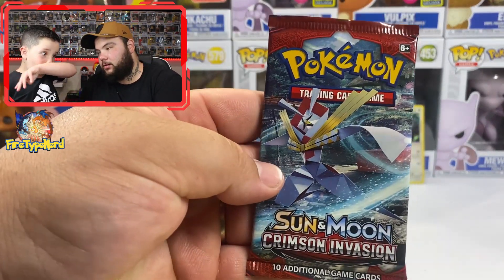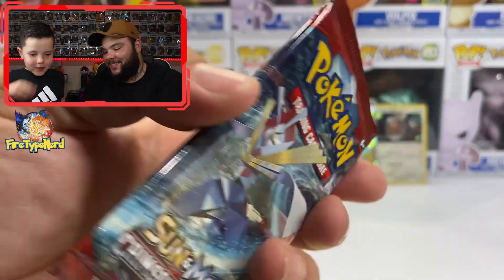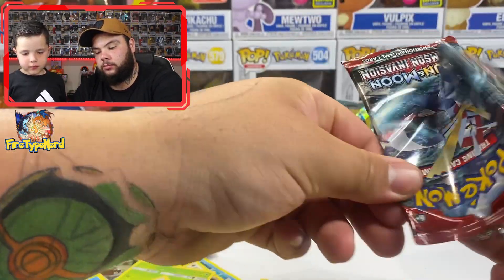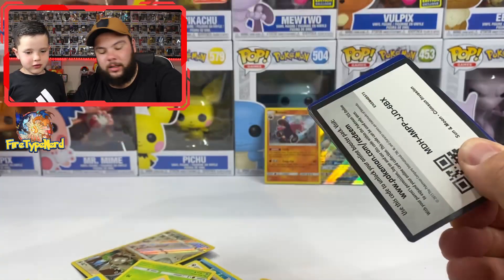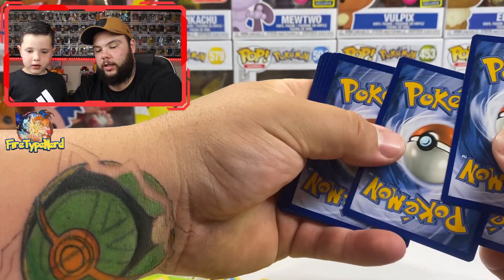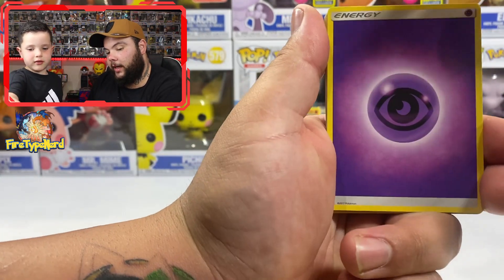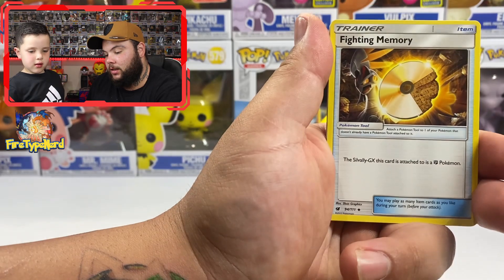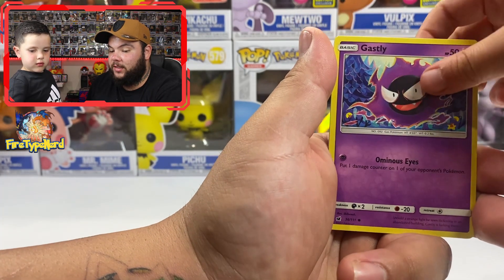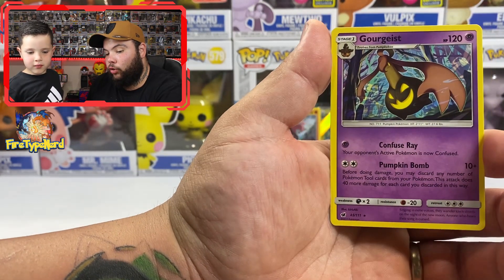Last pack — Mason kisses it for good luck. Another Ultra Beast pack I don't know the name of. Cards: energy, Lairon, Dashing Punch, fighting memory, Jangmo-o, Staryu, Houndour, Gastly, Corsola, Bunnelby reverse holo, and a Gourgeist regular rare. And we pulled a Full Art GX — which is even better than a regular GX, that's three points!